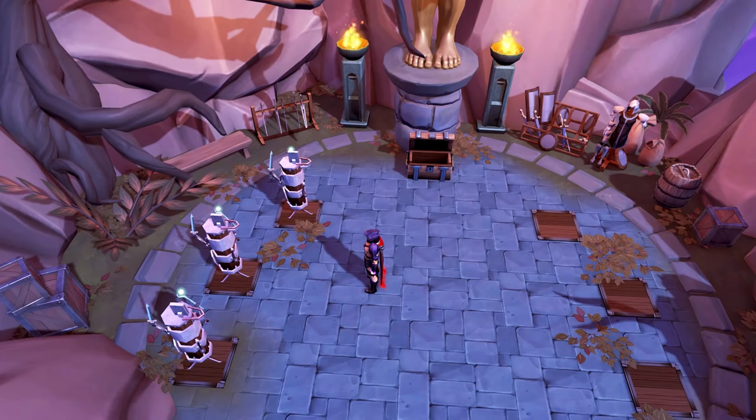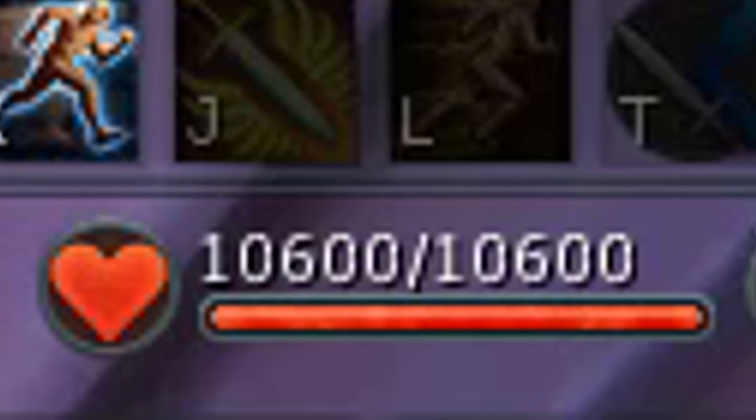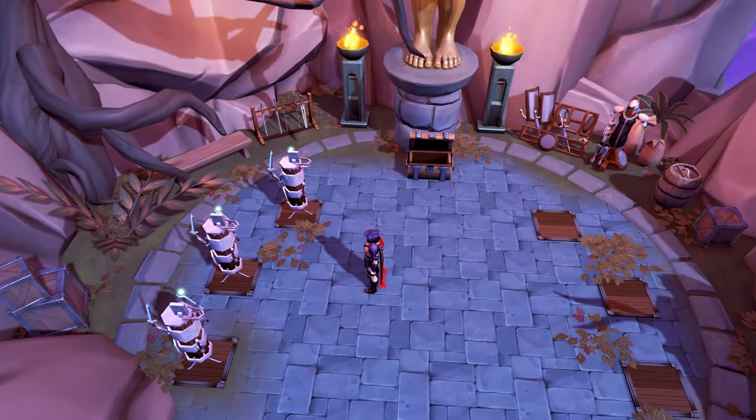The Power Burst of Vitality is a 4-dose potion created at level 105 Herblore that is tradable on the Grand Exchange. Once used, it will double your maximum life points and your current life points for 6 seconds. This potion has some niche uses, but it can also be an emergency potion to take 50% less damage.